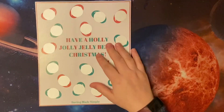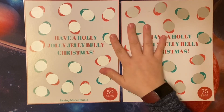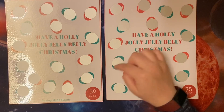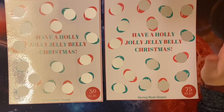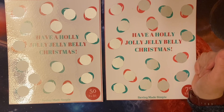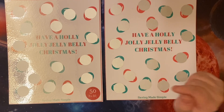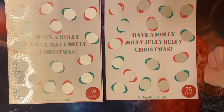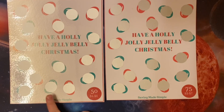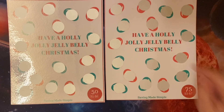Then we've got Have a Holly Jolly Jelly Belly Christmas. These ones come in 50s or 75s. I'm still planning on how big I want them to be — I've got the bigger one with a white border and one with no border. This one is very similar to my loose change challenge. Basically, you're just going to scratch one of the Jelly Bellies and save whatever you uncover. The $50 one has values between $1 and $6, and the $75 one has values between $3 and $7.